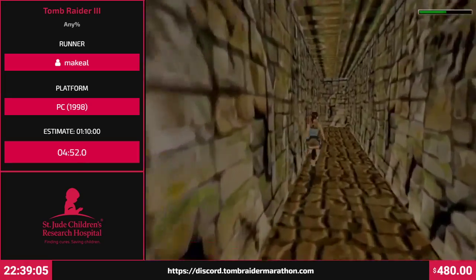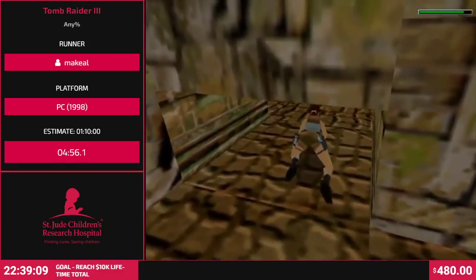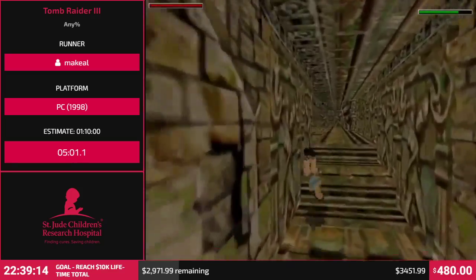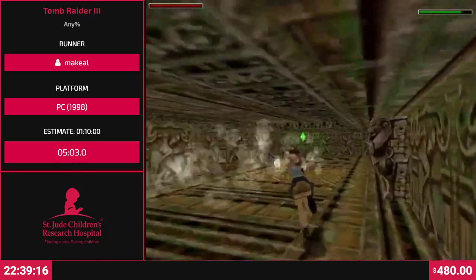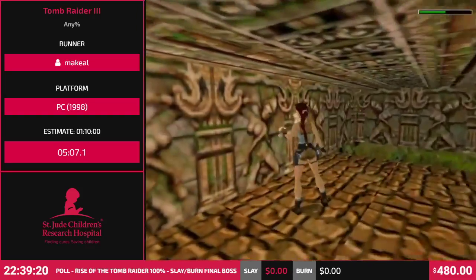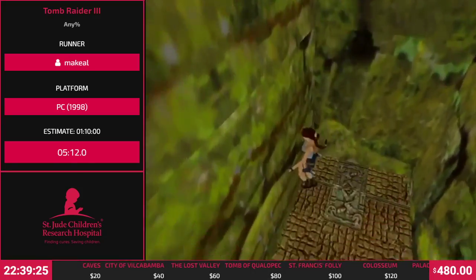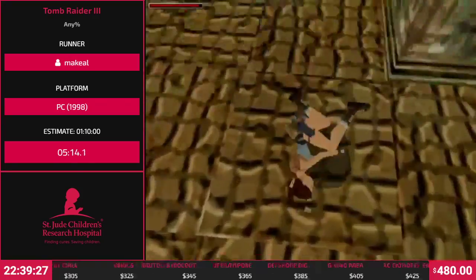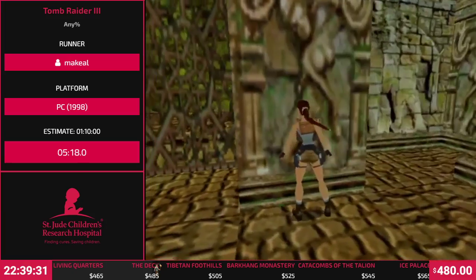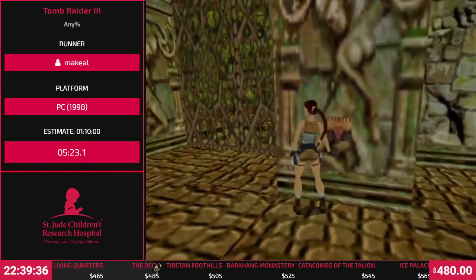Welcome Trevor, speedrunning Tomb Raider 3. Should take about an hour and ten. What's your PB again? One hour, one minute and four seconds or something. It's a game that takes about one hour per level casually, and one hour per game speedrunning.